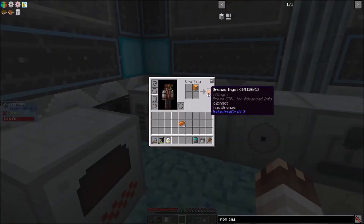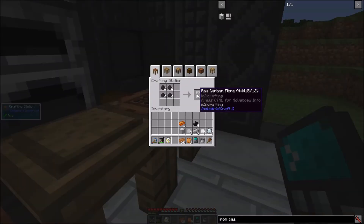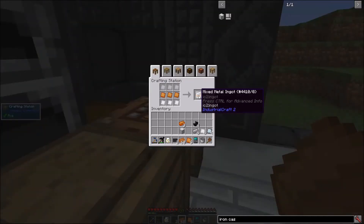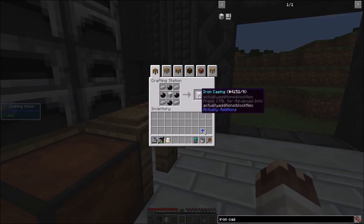Bronze block, which thankfully turns into the right type of bronze, and a block cutting machine. One basic machine casing, four raw carbon fibers, two raw carbon meshes, two carbon plates, two mixed metal ingots, two advanced alloys, advanced machine casing — which uses steel plates — and an iron casing.